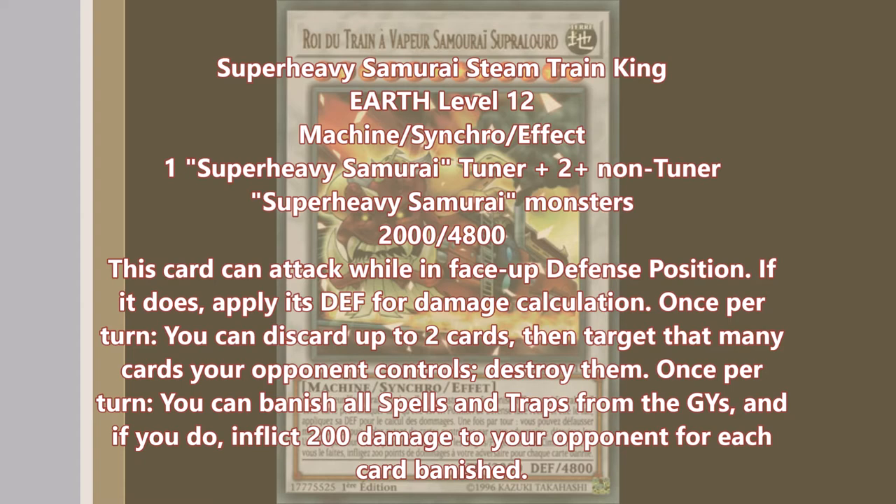What he does is he can attack while in defense position, just like every Super Heavy Samurai synchro, and you apply his defense. Once per turn, you can discard up to two cards and then target that many cards your opponent controls and destroy them. I think with his summoning condition, that should have been a quick effect — just having a regular effect, it's still good, but having a quick effect would actually make this card really something you'd want to go into. His last effect is that once per turn, you banish all spell and trap cards from both graveyards, and if you do, inflict 200 damage to your opponent for each card banished.